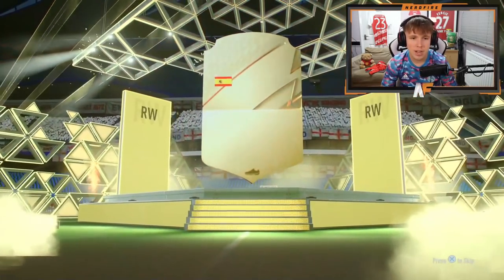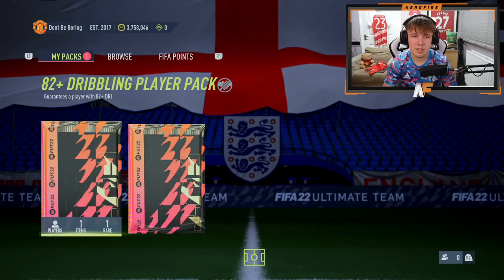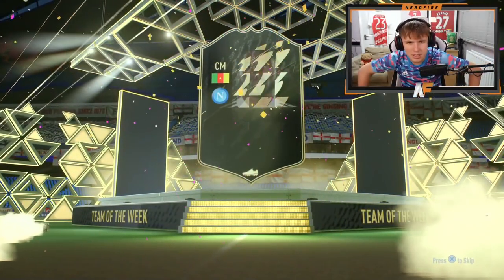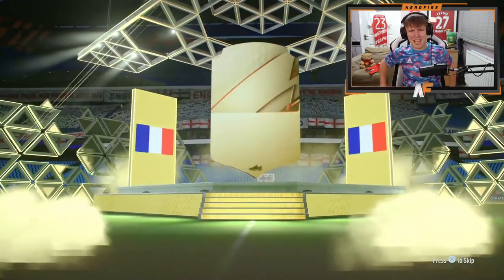Now the three dribbling packs. We haven't seen a walkout yet. First dribbling pack: another right winger, it's Asensio — we've now got three right wingers. Pack nine: it's a duplicate! We're going to have to build another one. Second attempt: it's not a walkout but it's Zambo Anguissa — not bad actually. Final pack, pack ten: Tony Martial! We didn't have a striker, so we'll take it.